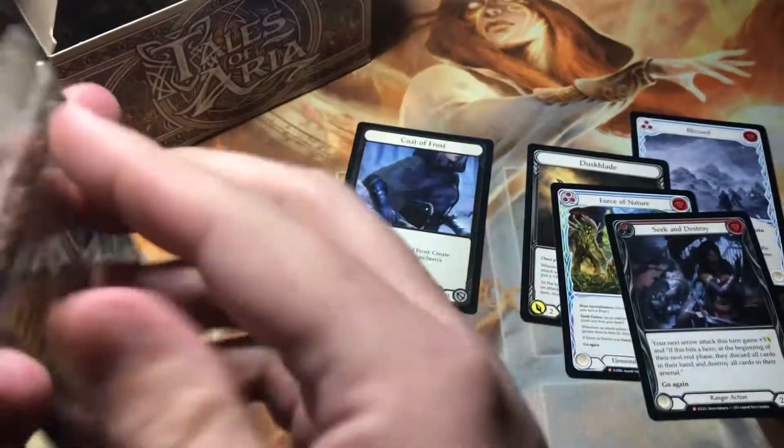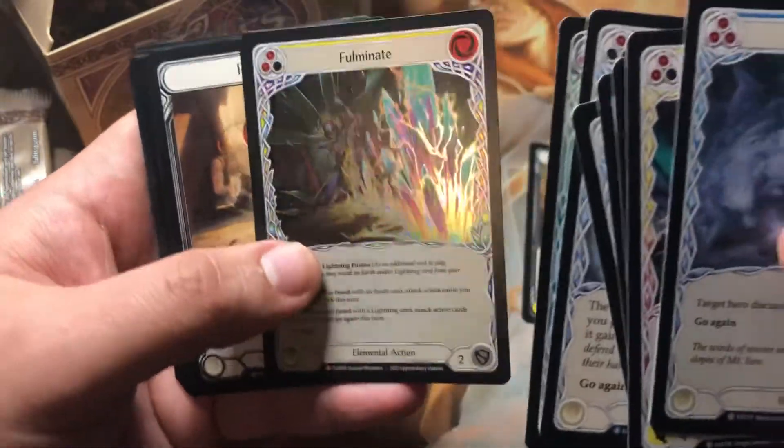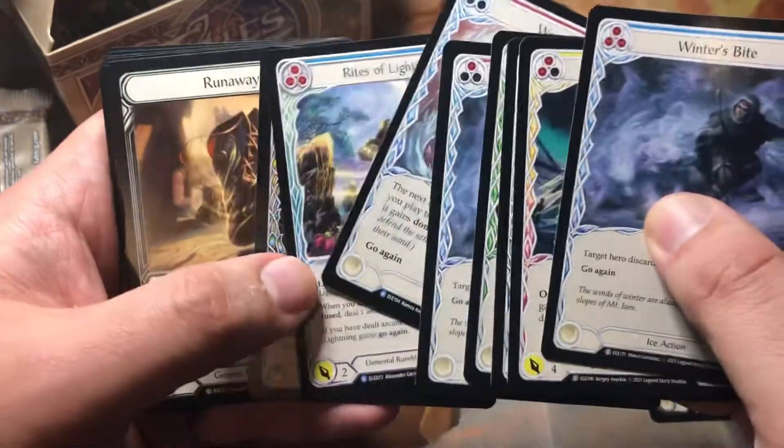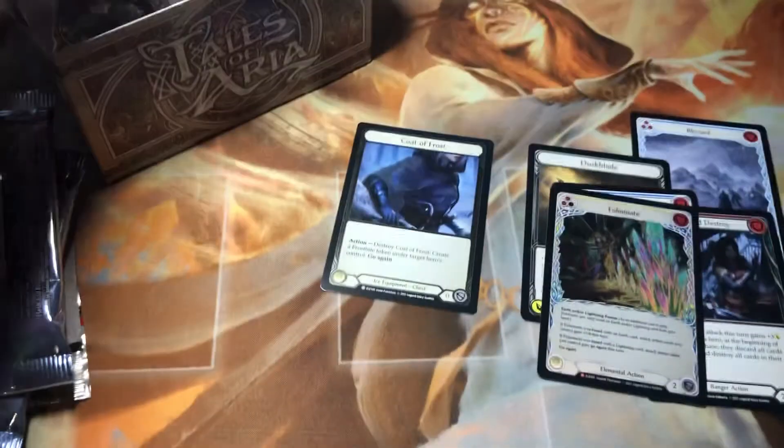They're worth about five to ten bucks. Not in it for the money, but at the same time it's nice to feel like you've pulled the value from a box that you put into. There's a foil Fulminate.